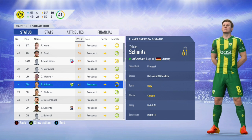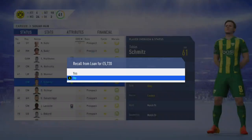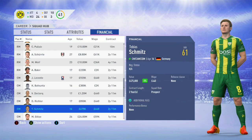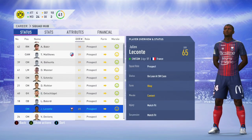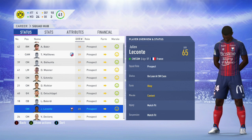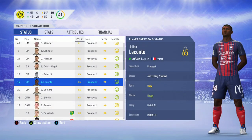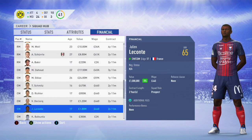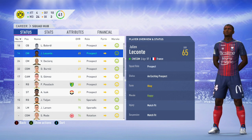Now it's time to move on to the players that I managed to loan out. The first one is Tobias Schmitz, who was out on loan at Tondela. Before his loan, his status was showing great potential — it's now increased up to an exciting prospect, meaning his potential will achieve at least 86. I'm pretty impressed with Tobias Schmitz. He can play anywhere in the central midfield role and he's got some new boots. Now we move on to Julien Leconte, who's out on loan in France. Before his loan, his status was showing great potential. Let's recall him — that's now gone up to an exciting prospect, meaning minimum he's going to achieve an 86 potential. So that is both of our players who were originally showing great potential now increased up to an exciting prospect.